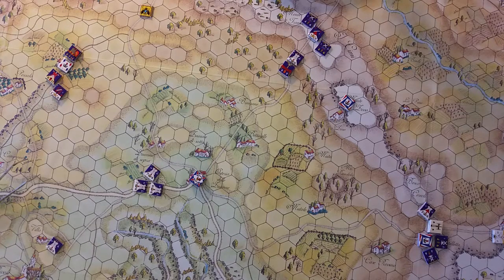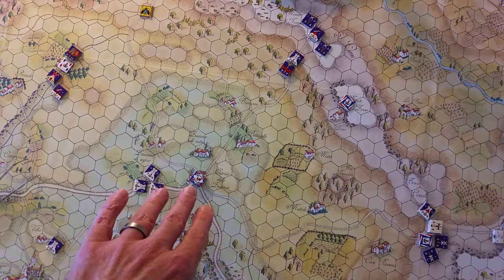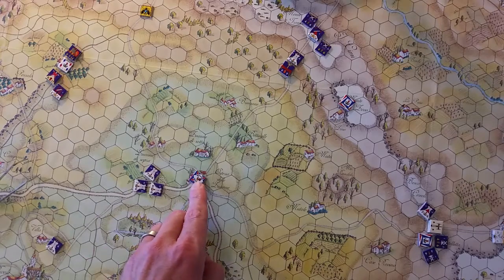I'm back here with a See It Played video of Rivoli 1797 by Simtac, playing the basic rules in the basic game. I've been doing a horrible job of keeping track of where I'm leaving off as I take breaks, so I'm just going to start at the top of the 0800 turn and hope that that's close enough to accurate. This is the center of the French army — this is Napoleon with his army headquarters.